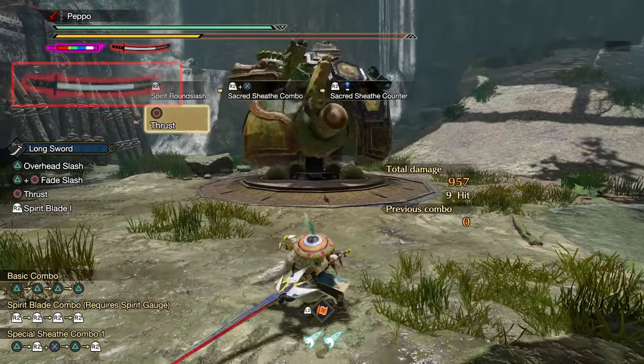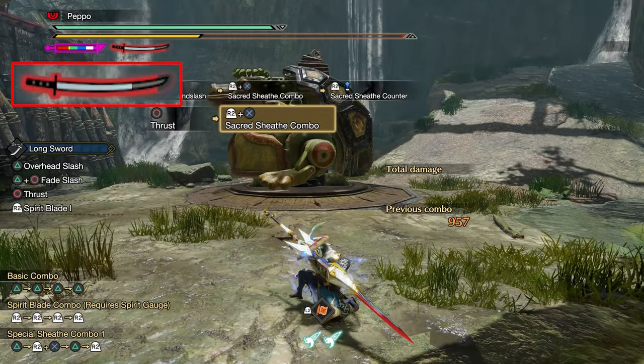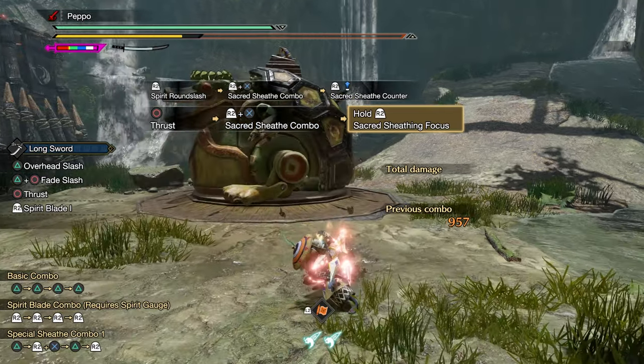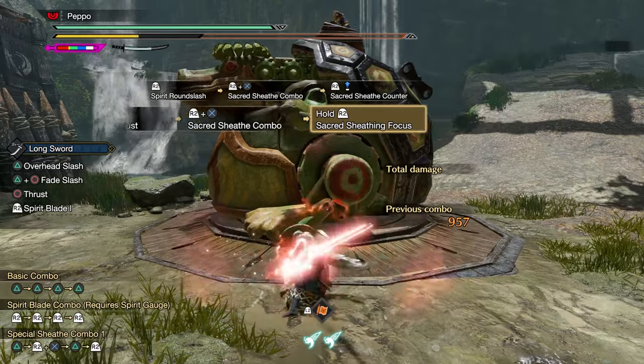If you complete the sheathing, you get into a second animation in which the Longsword will be charged by consuming spirit gauge levels, after which you can perform a Spirit Release Slash by releasing the buttons.